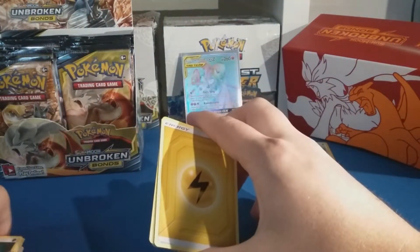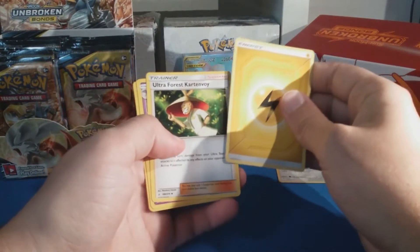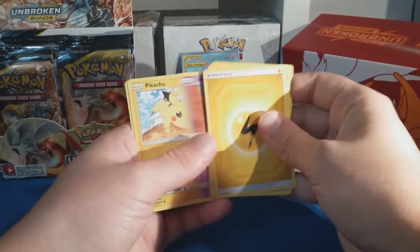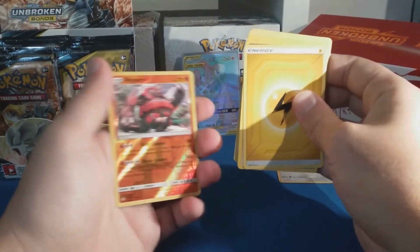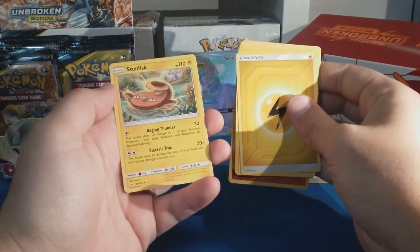Trying not to swear, so it's enjoyable for everyone in the family. Lightning energy, Ultra Force, Kartana, Golbat, Metapod, Drowzee, Pikachu, Grubbin, Gastly, Gligar, Hyperia reverse — cool — and a Stufful. That's a rare.